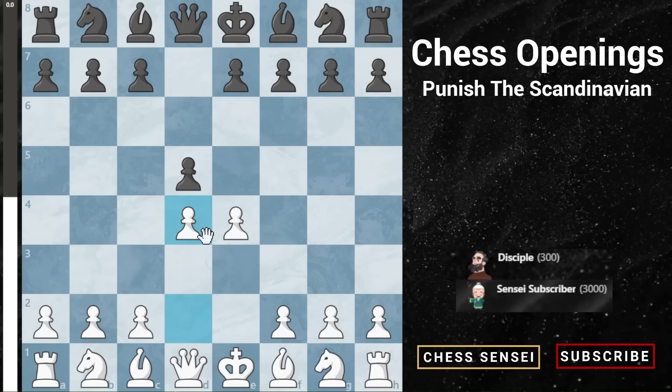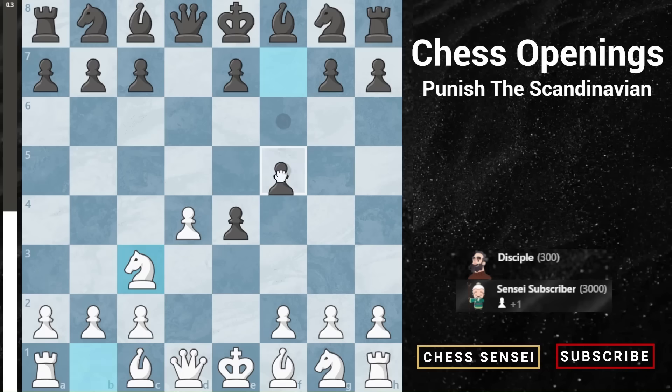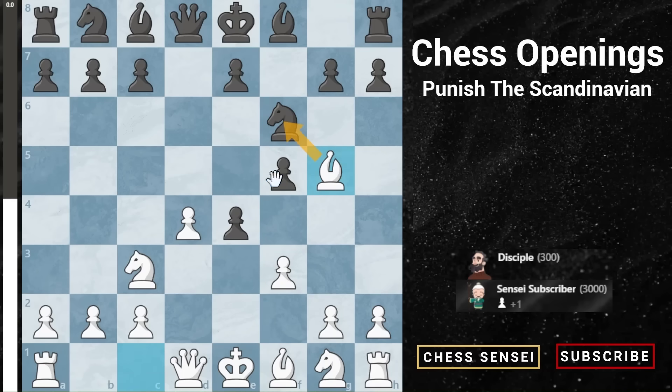Let's go back. Again it's d4 on move two, they capture, always play Nc3. Now, what if they don't play Nf6 and instead play f5? That looks like a stronger defense over that pawn. However, you're going to do the same thing: play f3, just like we did in the other line. It makes little sense for them to do anything but take. If they try Nf6 you meet that with bishop g5 and keep the pressure on — still far better than usual against the Scandinavian.